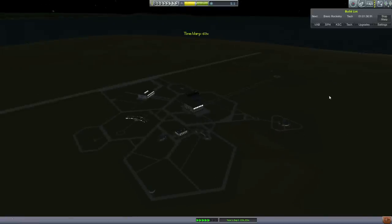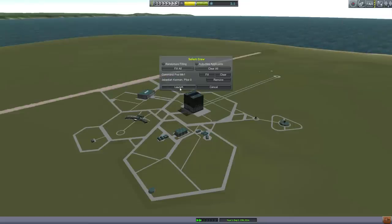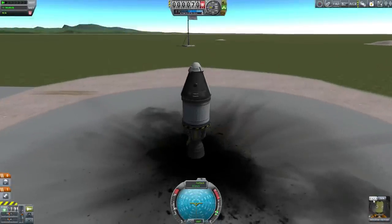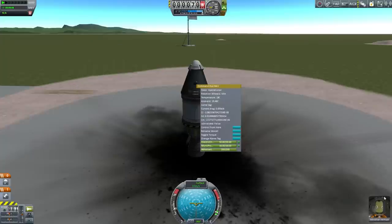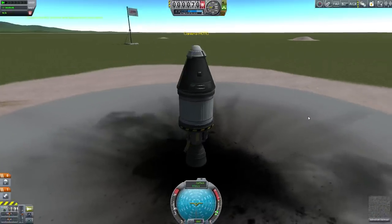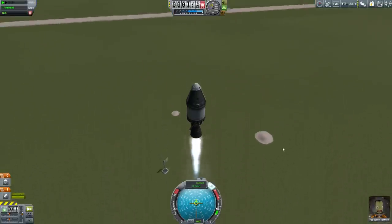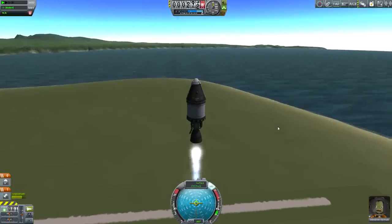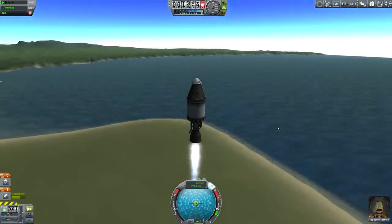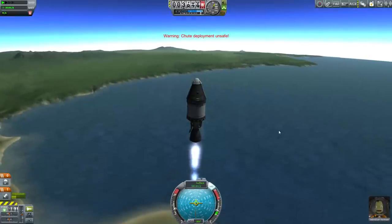Next thing is basic rocketry. In the meantime, let's run the clock a little faster. We've picked up some new mission goals — we're going to pass 12,000 meters. We've picked up a contract to test the Mark 16 parachute at reasonable altitudes. This time I'm going to make Jebediah get a crew report on the launch pad as well — EVA, take data, store data, EVA report. Now we're ready to fly once again. I think we can certainly go higher and faster, so let's go for it. Let's just keep pointing straight up.